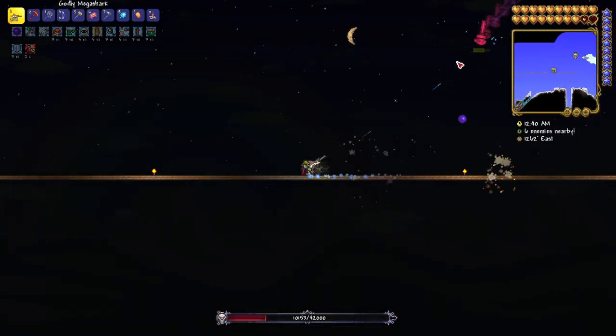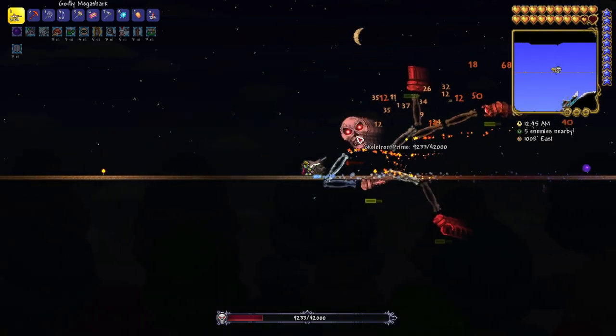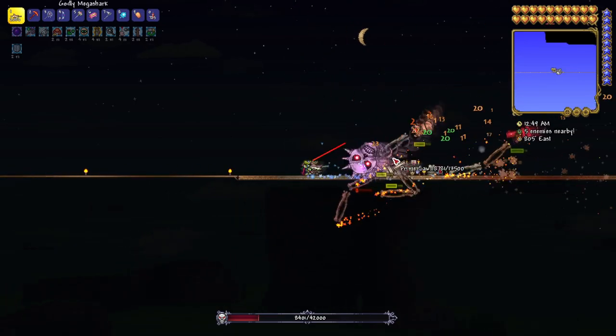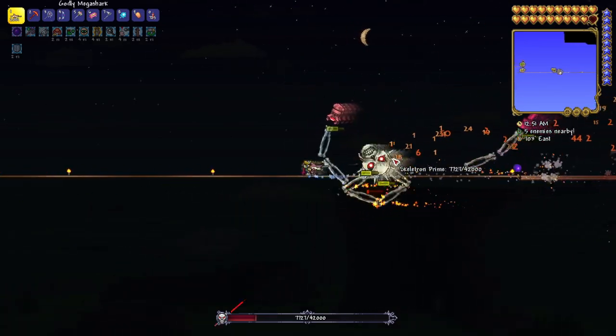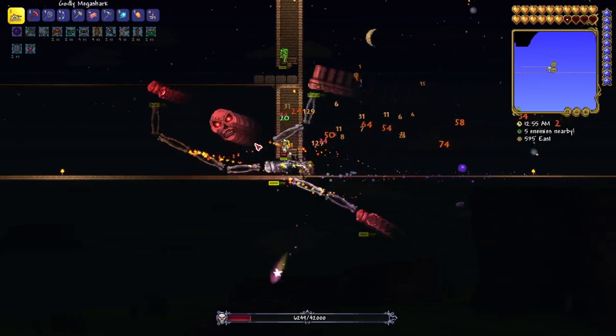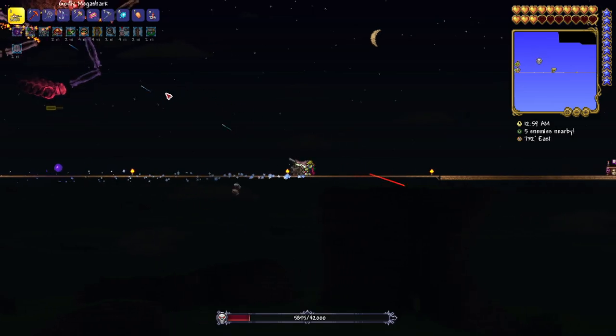The key to this fight — if anyone is having any issues — when he goes into his death roll stage, just keep running in the opposite direction. He usually won't get to you as long as you have a good enough movement speed. If he hits you you're pretty much dead, so you have to be very careful not to get hit during death roll. You can pretty much get hit by anything else and you'll be fine.